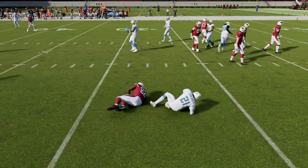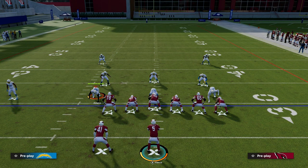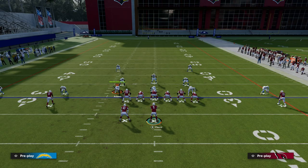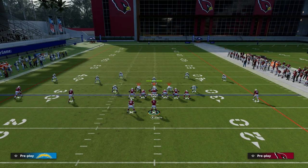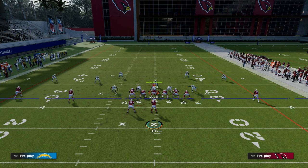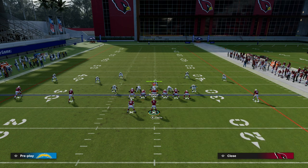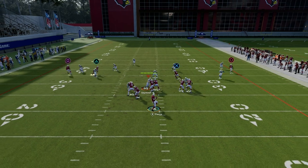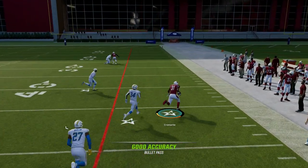The other thing about the shallow cross I want to get into is you can change the depths of the routes, and that is significant. For example, let's say they're trying to stop your shallow cross concept. The best way to do that is to put two hard flats on the outside and then user in the middle of the field. If you run this specific concept, the tight end is going to run himself right into the flat zone.